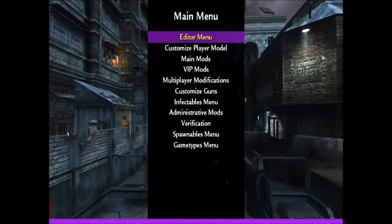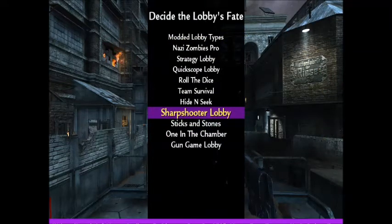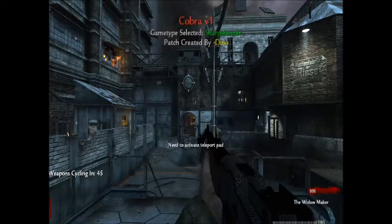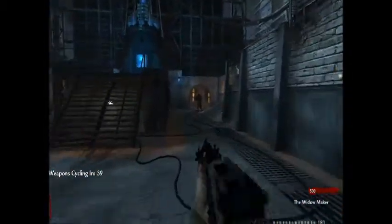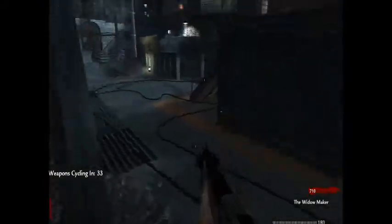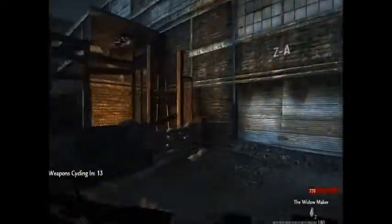We're back. What game lobby should we do now? That's the Sharpshooter — not sure about this. Oh wait, dude, I think Sharpshooter is what I think Sticks and Stones is supposed to be. You see that timer on the side that changes your weapon? That's what I thought Sticks and Stones was supposed to be. I guess not. What is Sticks and Stones if it's not this?